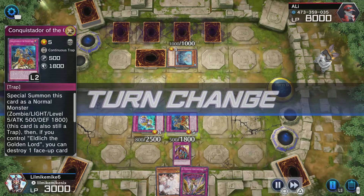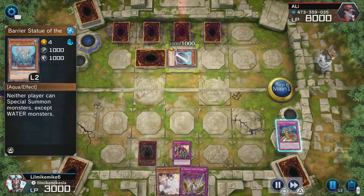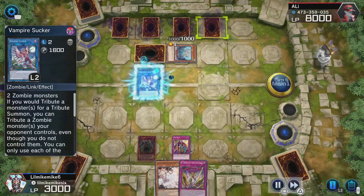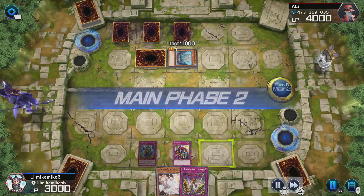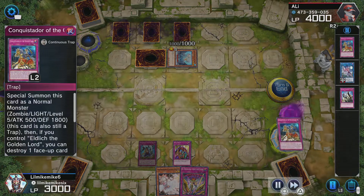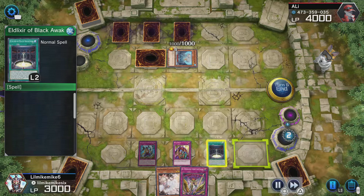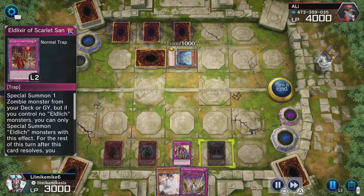He's got a lot of back row, but I was negating at the perfect time to deal with everything he was doing. Skill Drain left my life points pretty low, along with having to use Solemn Judgment early on. I'm playing this as best I can. I get an Elixir right here because I just want to get an Eldritch out on the field.